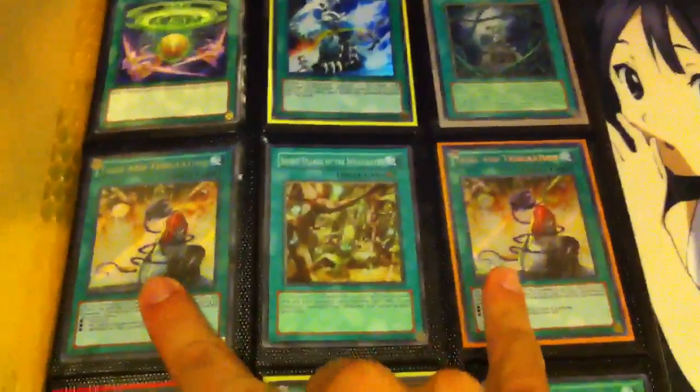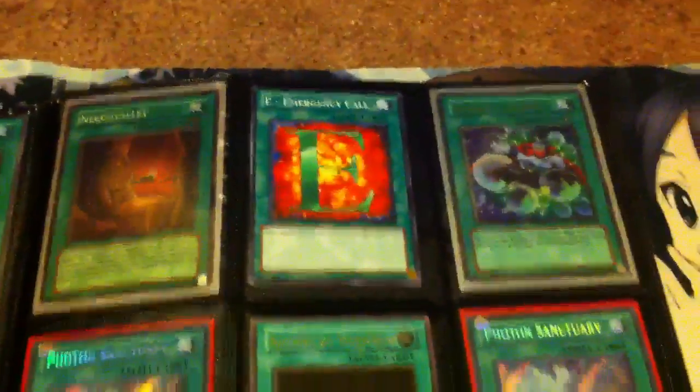Move on to the last binder which is Spells, Traps, and Dual Terminal. Two Try on Tribulations. One Super Secret Village of Spellcasters. A Super Windup Factory. Two Ultra Rare Emergency Teleports. Common E-Call. Ultimate Rare Lure. Ultra Chalice. Three Zecta Caliber. One Common Drag Down.